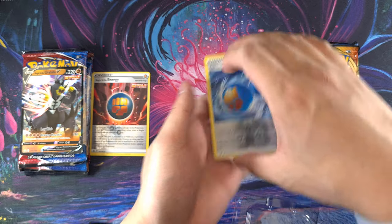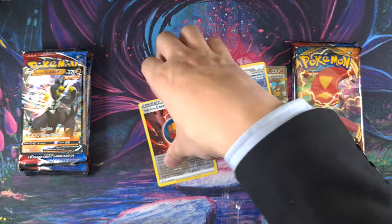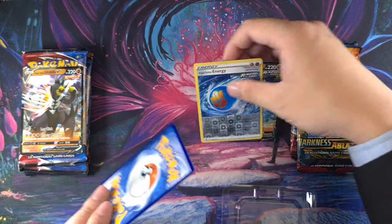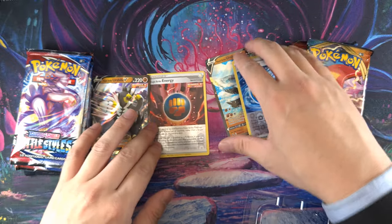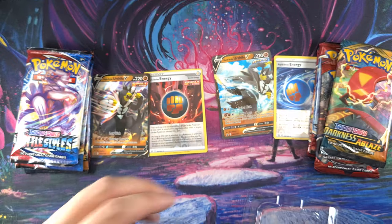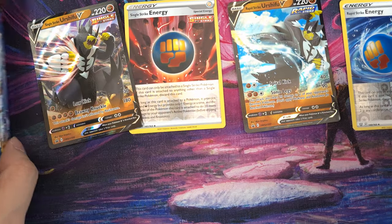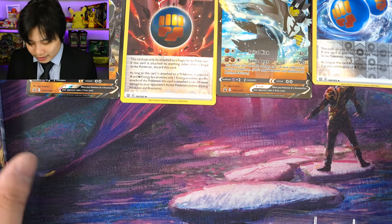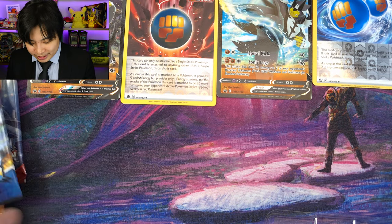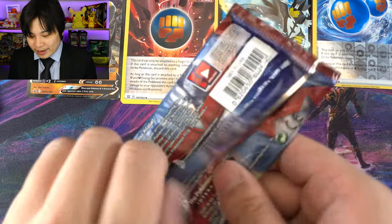Because we're going to be trying to get ourselves a Tyranitar. Battle of your Titans — pick your god. Which one will win? We might as well get this started. By far the worst pack, which is the Crimson Invasion pack.